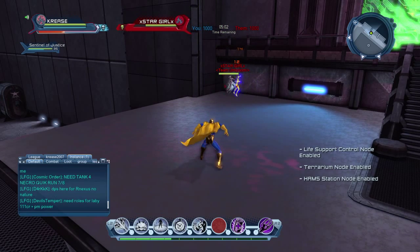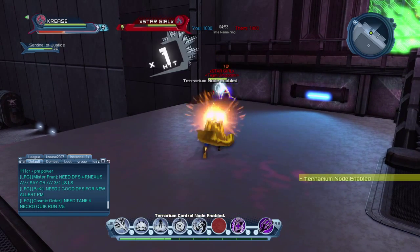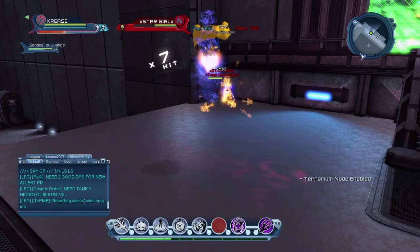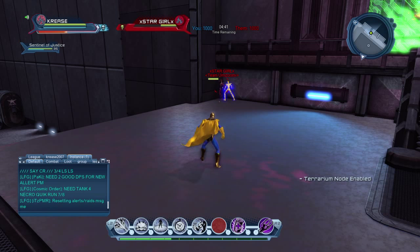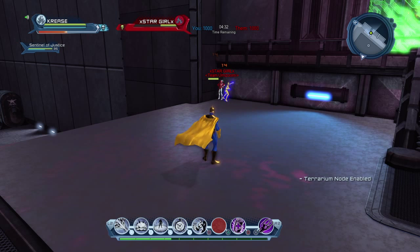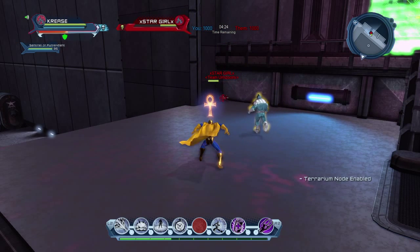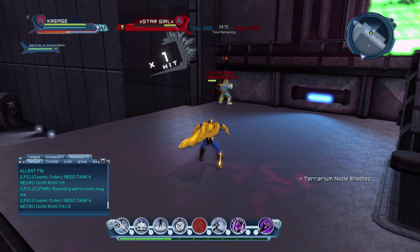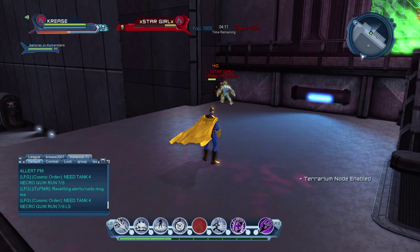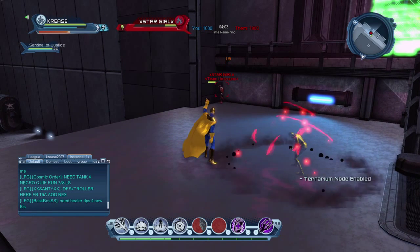The first one is the male sentinel and the second one is the female sentinel. Her damage seems to be a little bit lower looking at the numbers, but her attack seems to be a bit faster. The damage numbers for her are like 13s and 14s, whereas his are like 47, 26, 34, 17 - his seems slightly higher, though sometimes it's like 16s and 17s. Let's see how they compare.